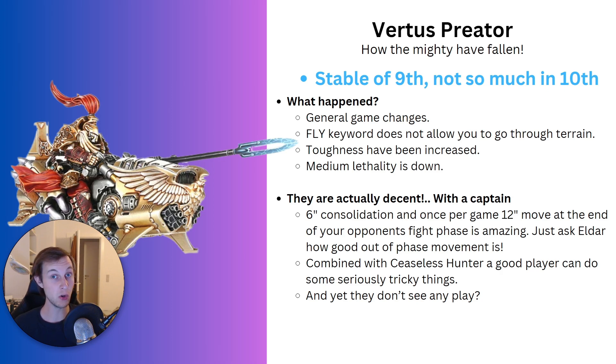However, the Virtus Praetors aren't actually as bad as people might think. They're actually quite decent — granted, you do need a captain in the squad to make them decent. He gives them 6-inch consolidation, which is very powerful if you can kill a unit and then move up to 6 inches towards the nearest objective marker, or even tie up an enemy vehicle so it can't move. He also gives them a once-per-game 12-inch move at the end of your opponent's fight phase, and if you've played as Eldar or against Eldar, you know how strong out-of-phase movement is. Phantasm is like the bane of the Eldar Codex.